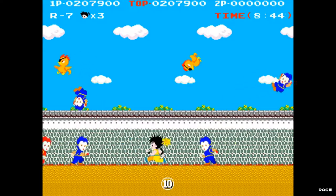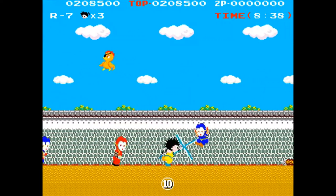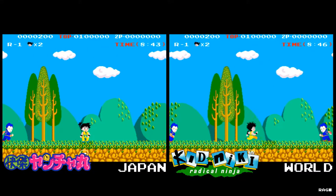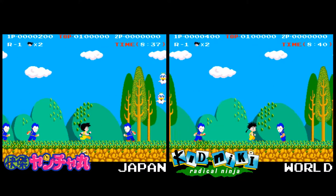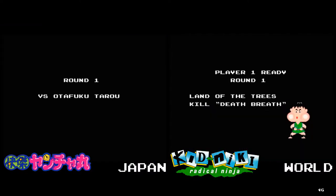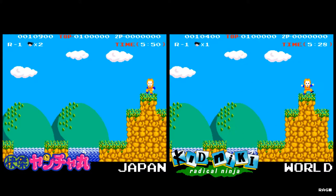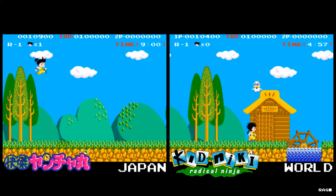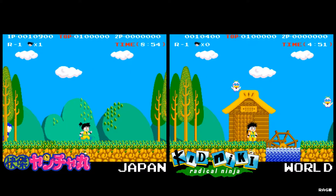Kid Niki did go through some changes for its worldwide release. For example, in the Japanese version of the game, Yachimaru's hair is neat with the top knot, otherwise known as a chonmage. There are also changes done to the enemy sprites and some changes to the text. The original Japanese version also sent you back to the beginning of the stage when you died, unlike the international version where you begin from a mid-stage checkpoint as mentioned earlier.